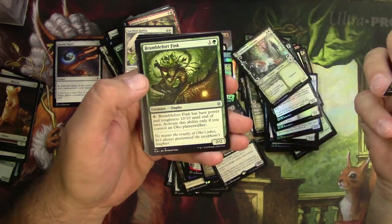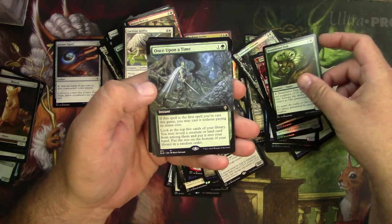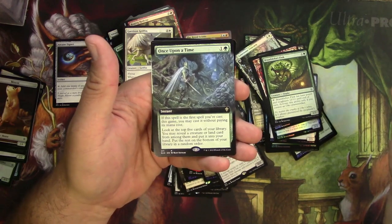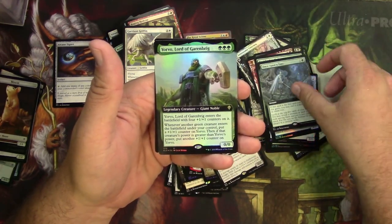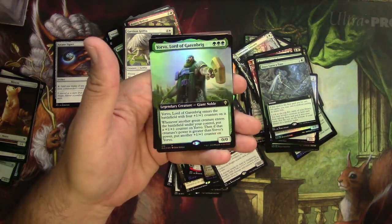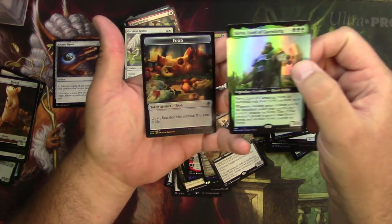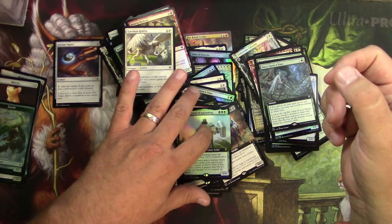Got a Bramble Fort — kind of nice, it's from the Oko planeswalker deck. And an extended border Once Upon a Time, non-foil — still pretty nice, I think that's somewhat desirable. I do have a foil Yorvo Lord of Garenbrig extended art. As someone had noted before, these loose packs from Amazon, the blister pack retail style, had yielded a quite large amount of foil extended arts, so I'm feeling pretty good about this.